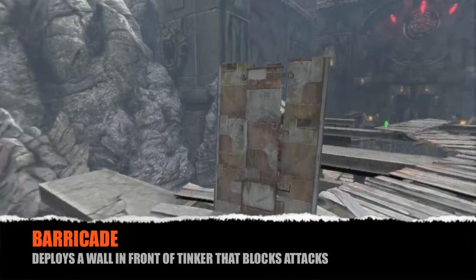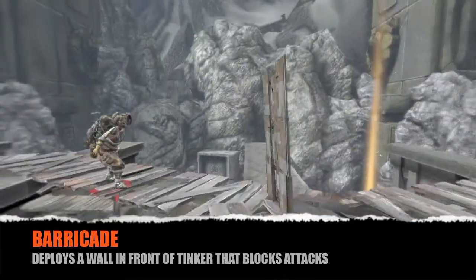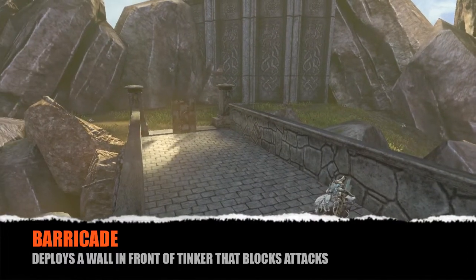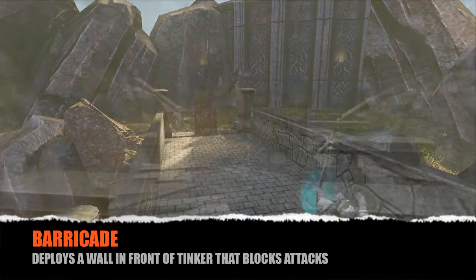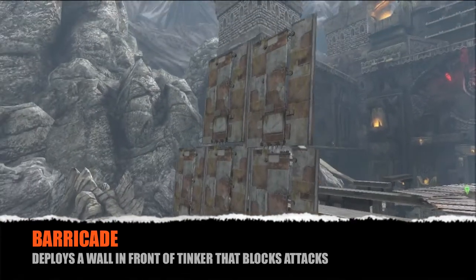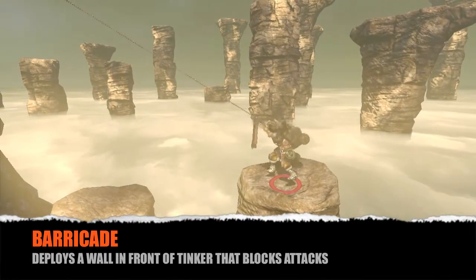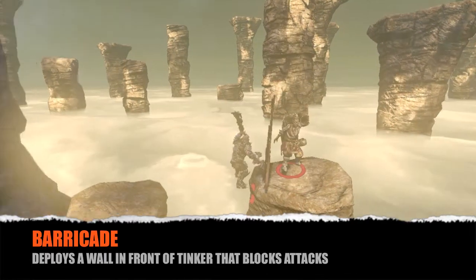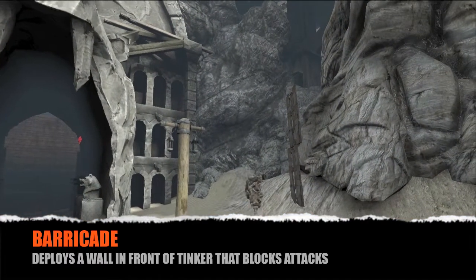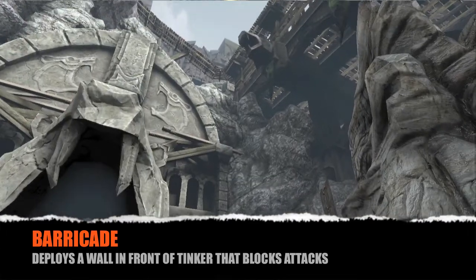Barricade is an interesting new move that allows Tinker to build a wall in front of her. This wall protects Tinker from enemy attacks as well as enemies that want to run into her. You can see that it's perfect for turtling in and out in a long range fight, and you can stack them on top of each other to protect your whole team. You can actually wall jump off the barricade, making them extra useful.